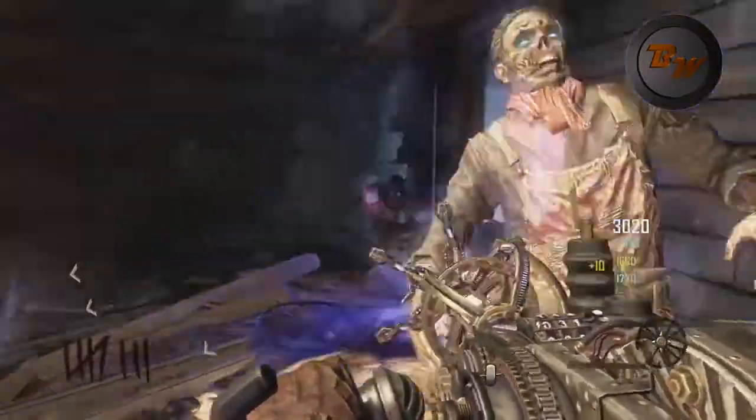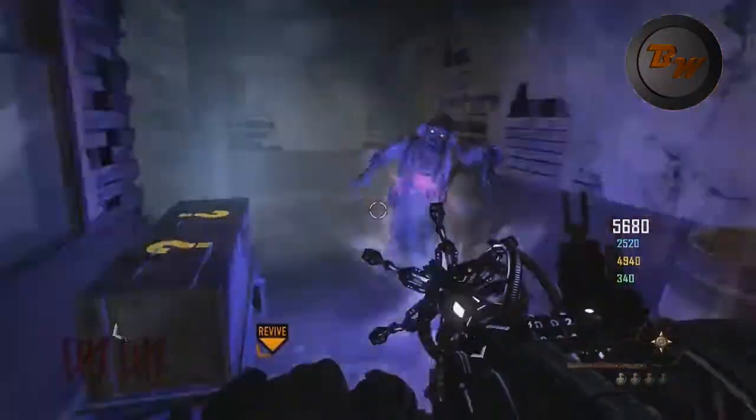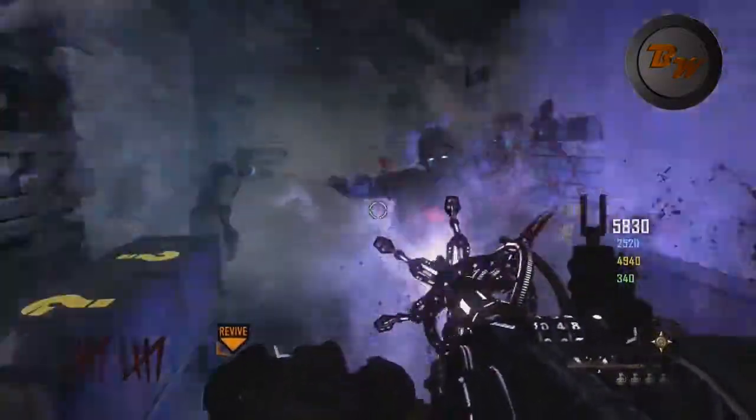What it does is it slows down the zombies, like paralyzes them, and they die in like 3 or 4 seconds, which is really useful for big mobs of zombies and just running around the map killing them.